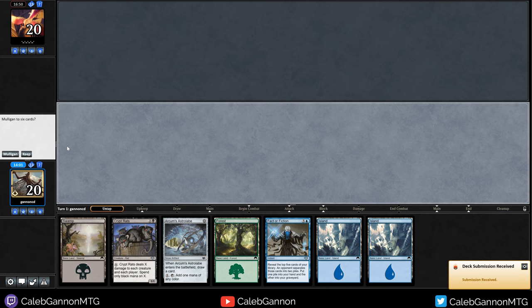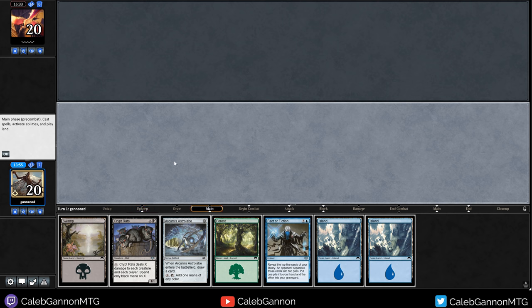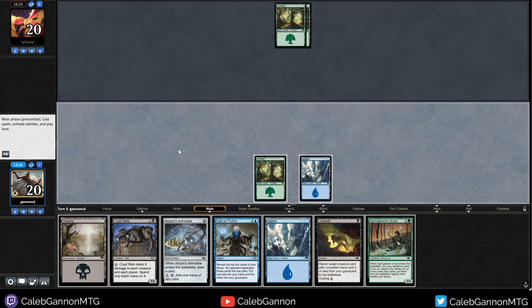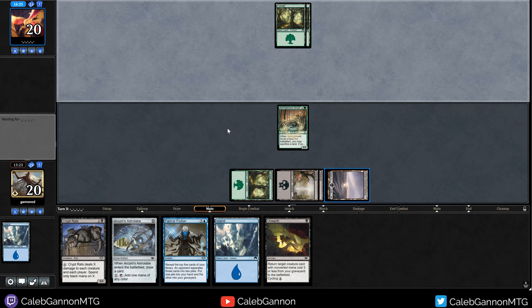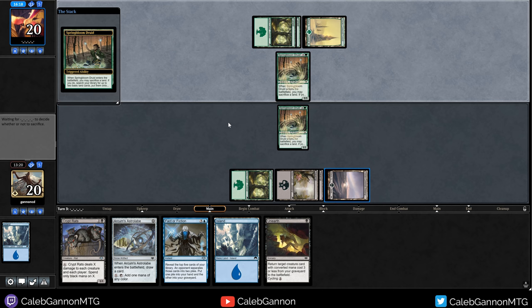We got Crypt Rats. We cannot cast the Astrolabe, but we can play Fact or Fiction, and that should hopefully get us there. Kind of upsetting when your opponent makes a bunch of misplays to put you in the game, but then they just top deck for the win. But it's encouraging for games two and three because you know you have an advantage since you're going to play better. Let's lead on Forest. Now we got the full combo. I'm going to play Island because I have a double blue counterspell. Springbloom Druid is kind of exactly what I wanted.